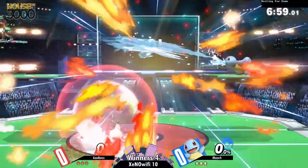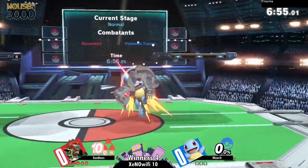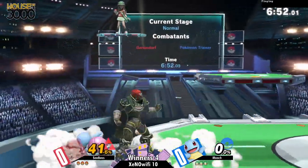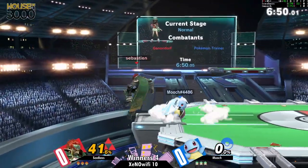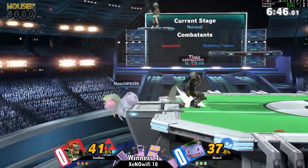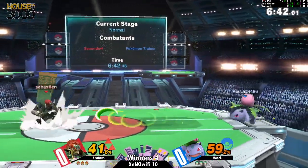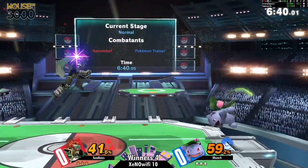Mooch is going Squirtle to start — the default pick for Pokemon Trainer. Devon, can you confirm if it actually defaults to Squirtle? Yeah, it starts on Squirtle, okay cool. So we had the Squirtle pick and he changed to Ivysaur when he got to mid percent, which is understandable.